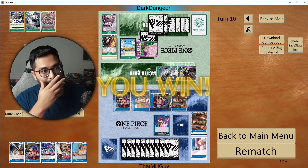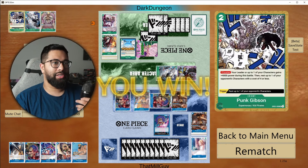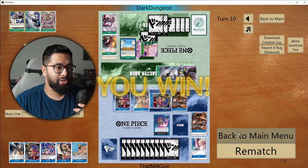At some point they just weren't able to kind of close the game off there. Did they draw into the Doflamingo? I guess even if they played that, they just had cards that didn't really counter out. They just started drawing the wrong part of their deck — it's really unfortunate, but hey, GG's.